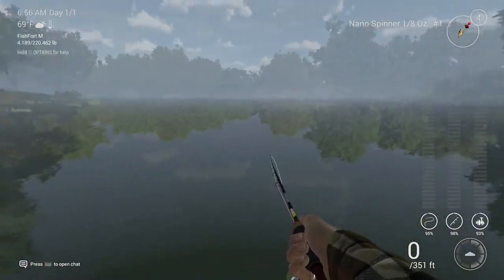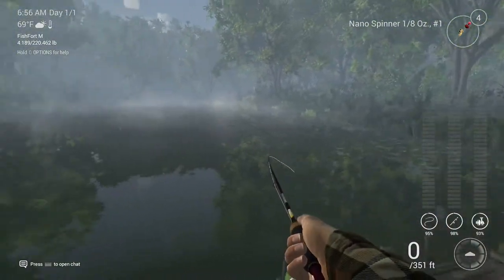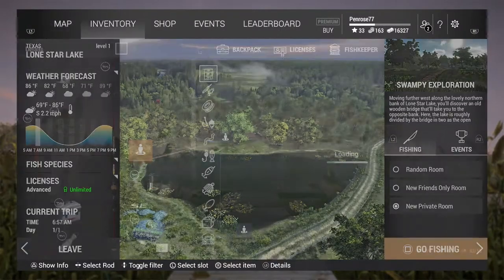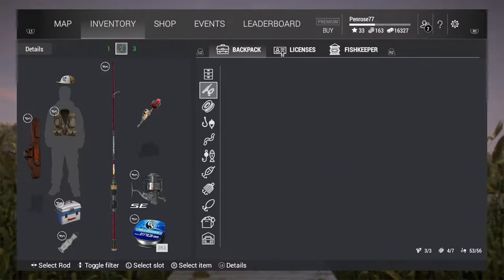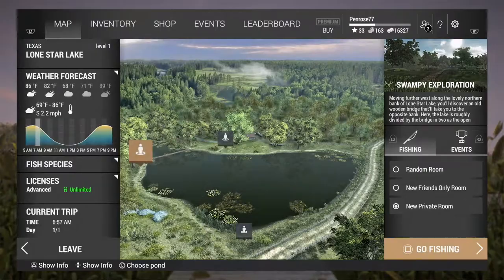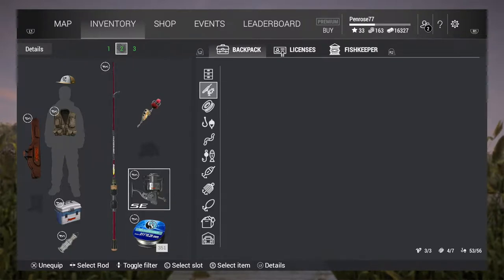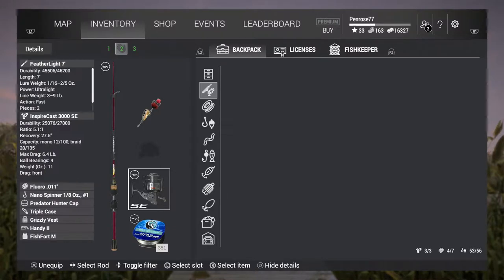The first thing you want to do is have the right setup. I go with either a light or featherlight rod with a medium reel — this is an Inspire Cast 3000 SE. I think I got it from buying the basic startup package DLC.